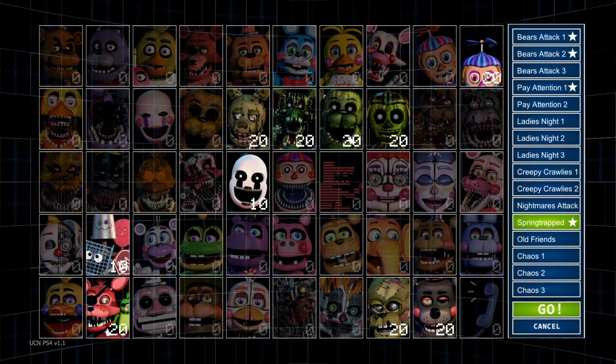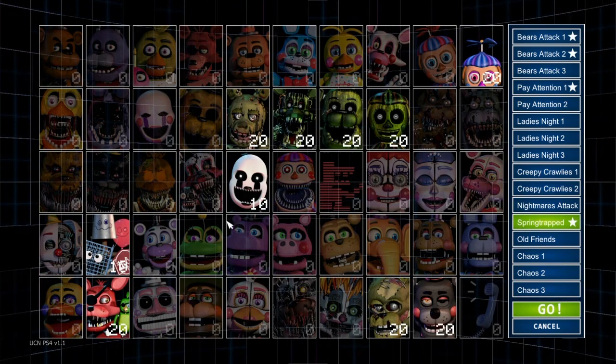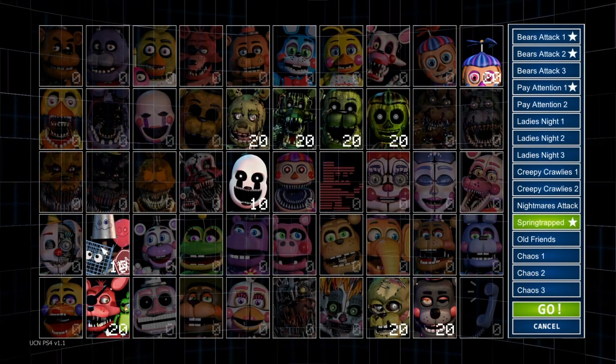So you don't need to really worry about them. For Nightmare, you have to keep your cursor on the bottom left or the bottom right, preferably, and you should be okay. For Nightmare, Trash and the Gang are just there to distract you — you don't have to really pay attention to them.